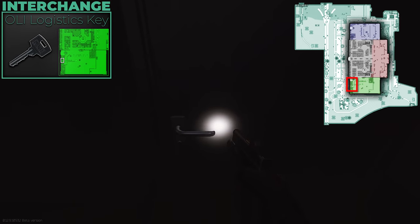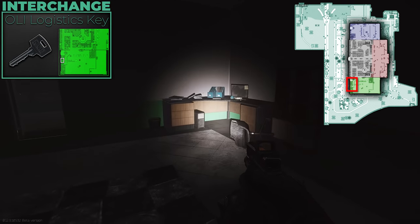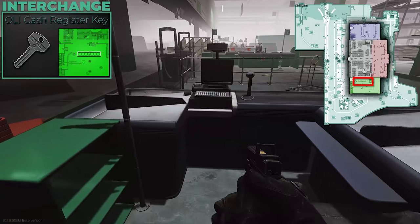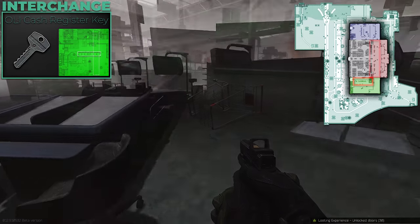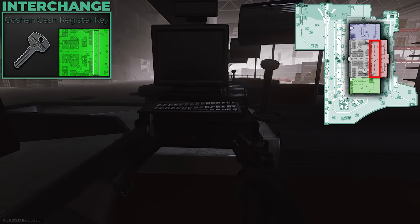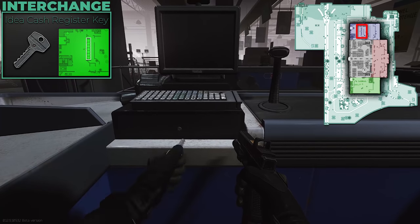Moving across to Interchange — very straightforward. I like to take all these keys because they don't take up much space in the docs case. On the OLLIE side: the Logistics key is needed for a quest so you have it anyway — inside there's a computer for some money. The IDEA and Goshan Cash Register keys come down to personal preference; I like having them so I can quickly grab 3,000 rubles from a cash register on my way to an extract without overthinking it.